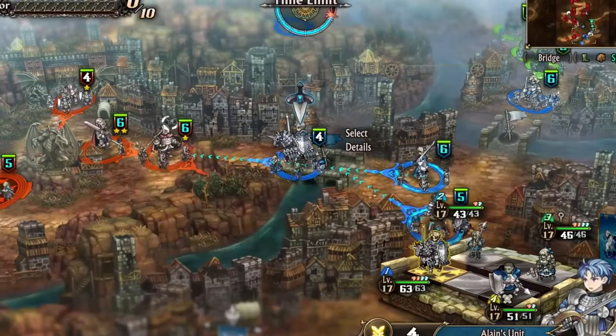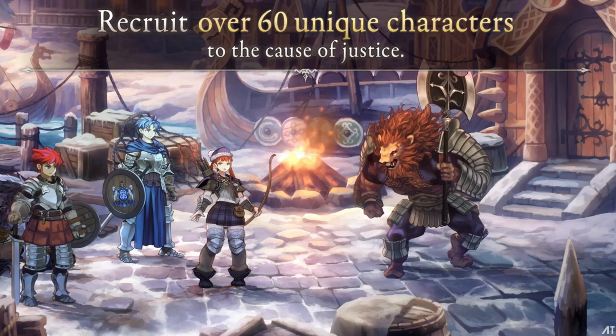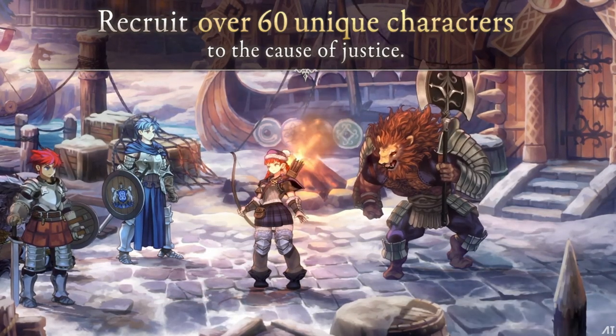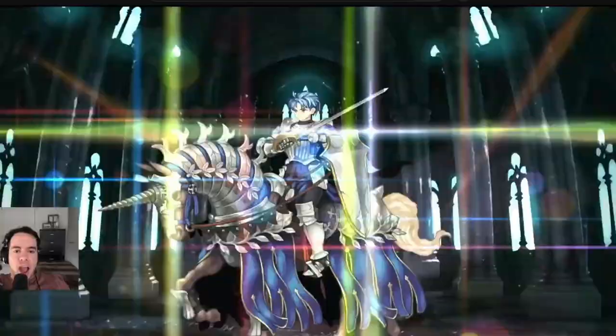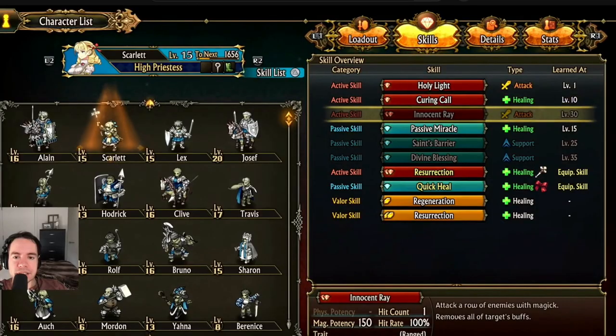Unicorn Overlord is the newest strategy RPG on the block. One of its standout features is an amazing unit class system that harks back to the beloved SRPGs we know and love. Once you reach a certain point in the game, you will have the option of promoting your characters into a new and more powerful class that comes with better stats, equipment slots, new abilities, and bonus AP and PP.